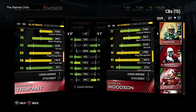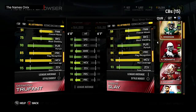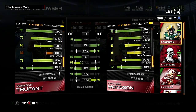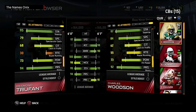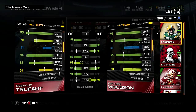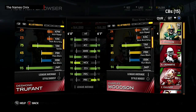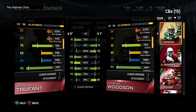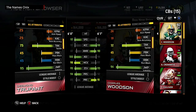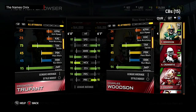Trufant is actually a lot better than I thought in the run game too — 75 block shedding, better block shedding than Charles Woodson, better pursuit, 73 hit power same as Woodson, and similar tackle numbers. He's six foot, so he's not short but not huge either. I can deal with six-foot corners — I even use Revis at 5'11 and D'Angelo Hall at 5'10, and I love D'Angelo Hall.